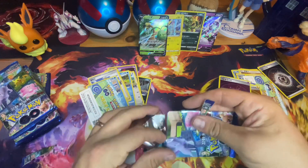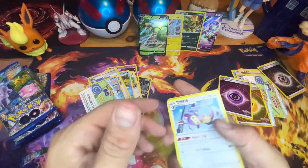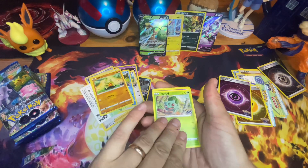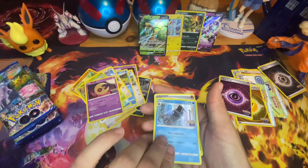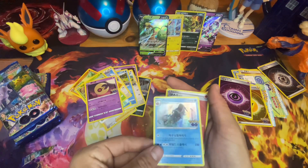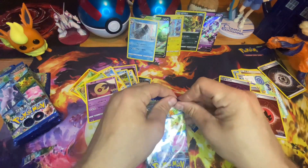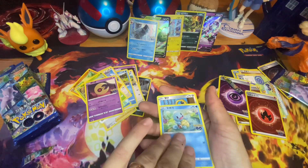Let's get some more going. Larvitar again — first Bulbasaur. And there's the Gyarados — nice, looks pretty badass. Let's see what we can do. Squirtle.